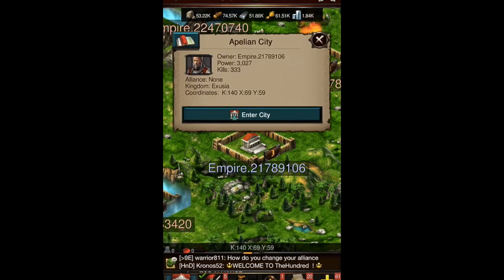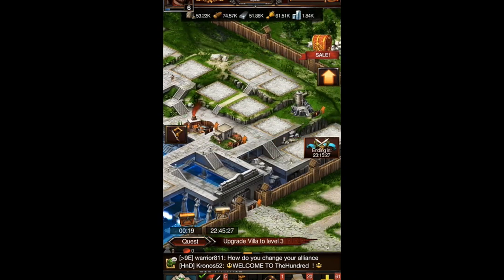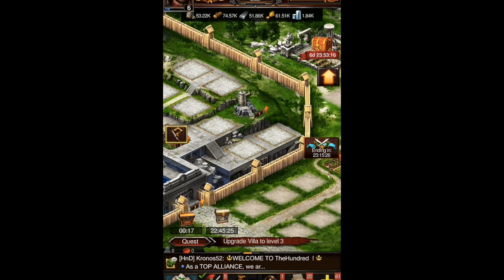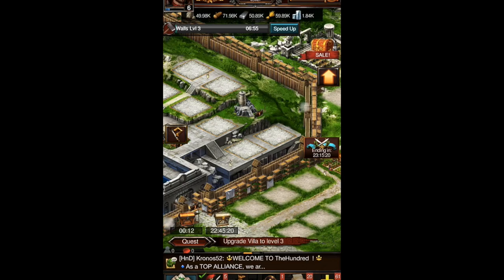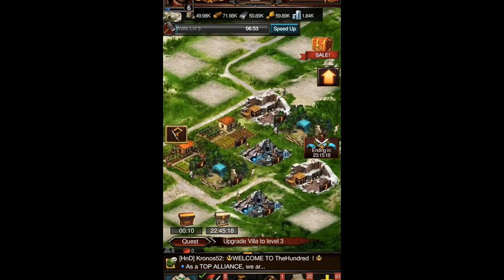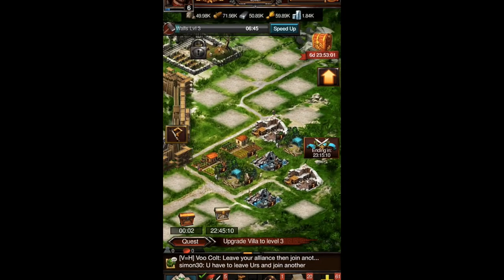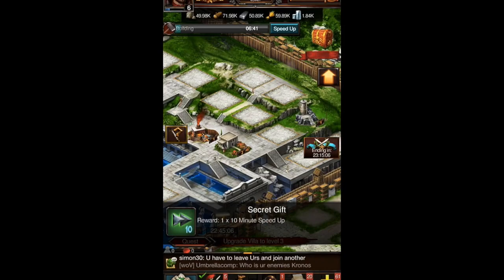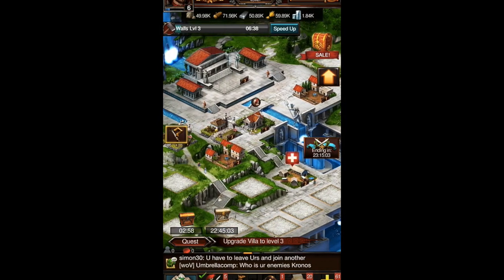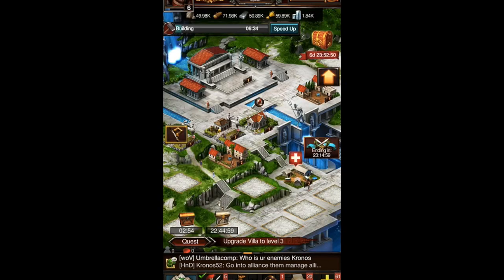Entering my city — I can do another upgrade, so why not. Upgrading my walls, that's pretty cool. I'm going to need more walls next time. I tried to upgrade the stronghold too but I was already upgrading the walls, so I think you can only do one at a time. I used a free ten-minute speed-up, which is pretty cool.